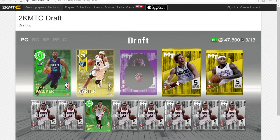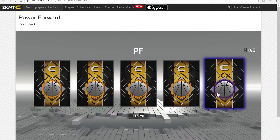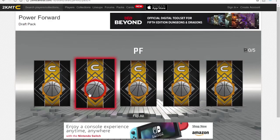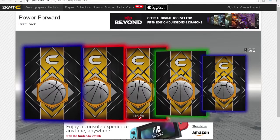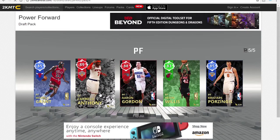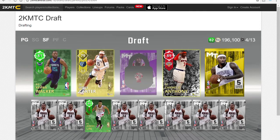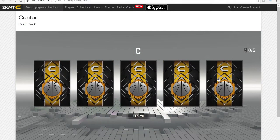Moving on to the power forward pack — hopefully we can pull some heat. Sapphire, emerald, ruby, two rubies — that's some heat right there. Oh, Melo! I do have both of these cards but I'm choosing Melo because he has lights out from deep. That's awesome, definitely something I really wanted to add some three-point shooting to this team.